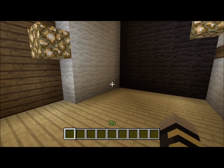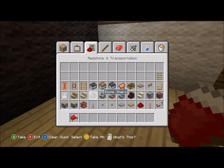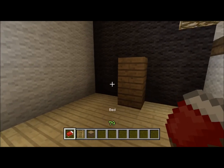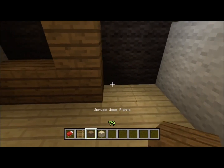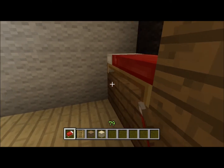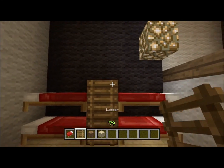Let's do the bedrooms first — I think that would be easy. We're gonna need beds obviously, and I'm gonna make this one like a kid's room, so there's gonna be some bunk beds in here. I'm gonna grab a ladder because bunk beds are no fun without ladders. To make a bunk bed it's really simple: angle the bed the way you want it facing, make sure you have a block underneath it or else it won't work, place the one below and you have a bunk bed.